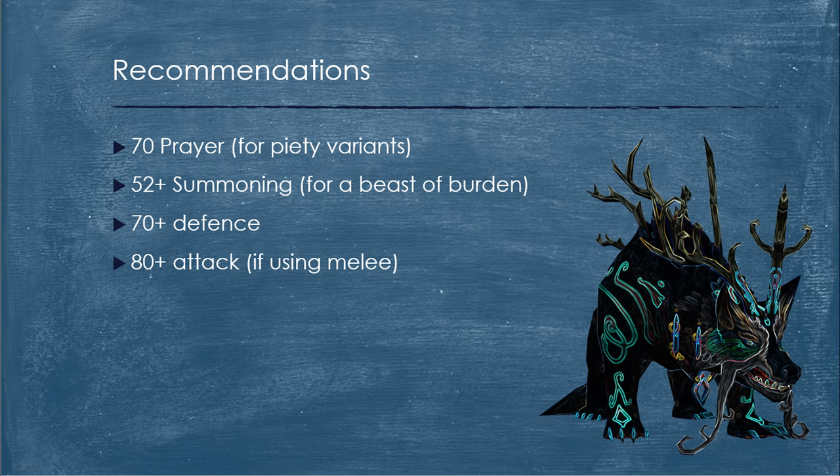52 plus summoning is really good to have for a Beast of Burden — carry some more food, it equals longer trips. The next recommendation is level 70 defense. Because it requires level 80 magic just to enter the Helwer boss fight most people will have this, but if you don't, I'd strongly advise you get it because it will definitely help. I'd also recommend you have 80 plus attack if you want to use melee combat.